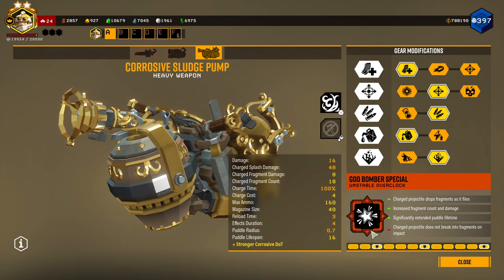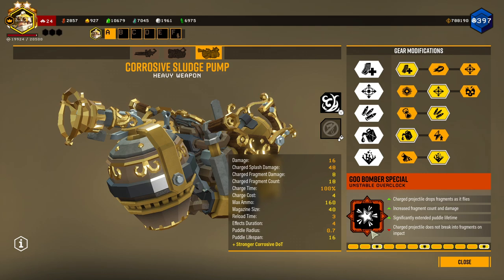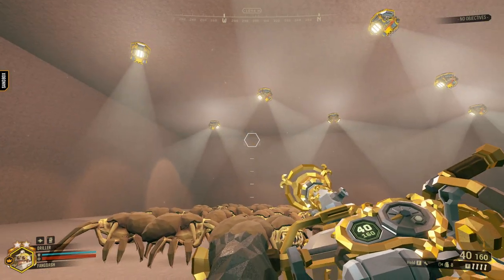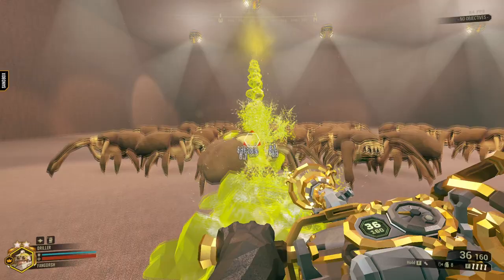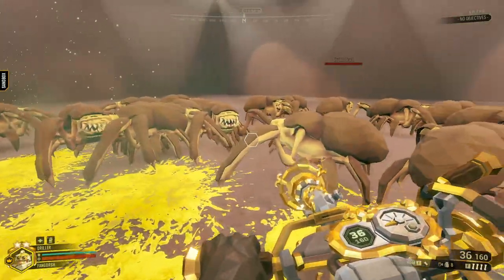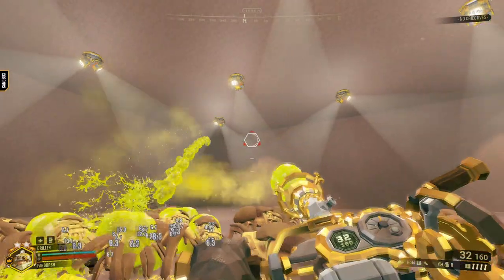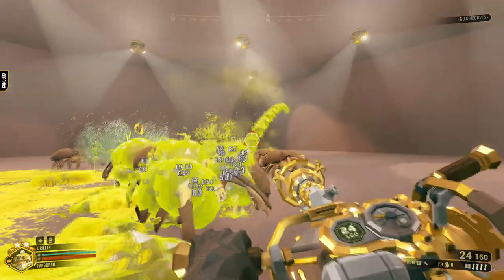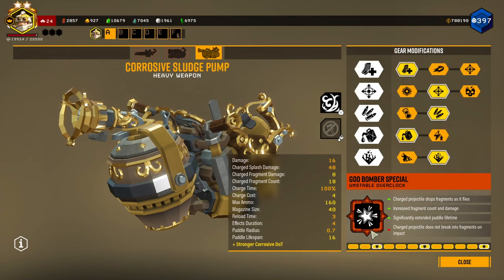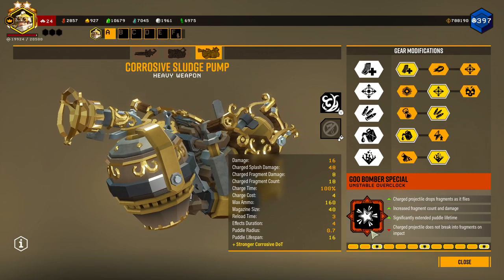I've seen this Overclock, and judging by the name — the Goo Bomber — basically what it does is when you shoot a charge shot, the shot flies a certain distance dropping fragments in a straight line, whichever way you aimed, covering the area. It allows bugs to walk over and take a lot more damage from the fragments, and this Overclock increases how many fragments you get. But the charged projectiles do not break into fragments upon impact anymore.